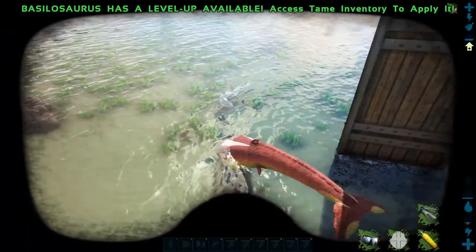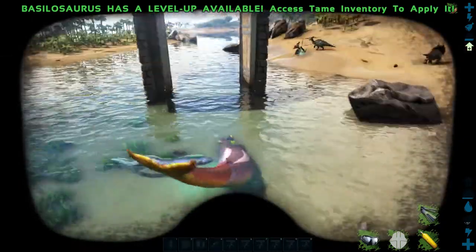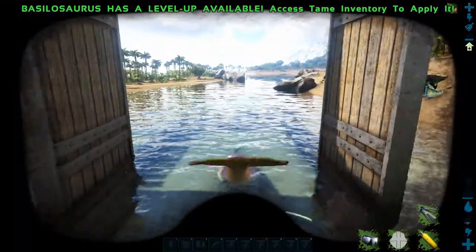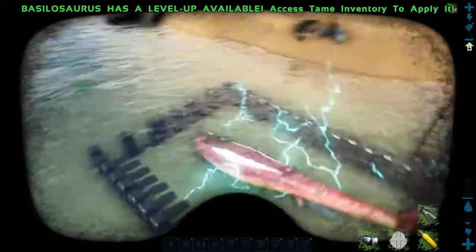Eels will track you for a very, very long time, especially since the Basilosaur isn't necessarily the fastest. You can let them bite at you and attack you and basically not feel it, especially once you hit the surface. They'll track you for a very, very long time.